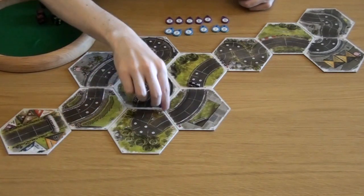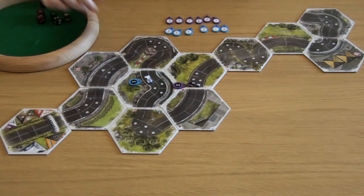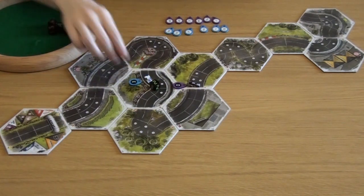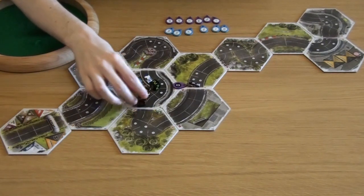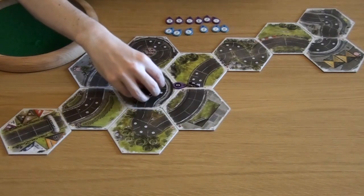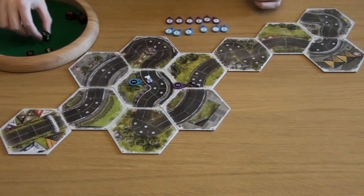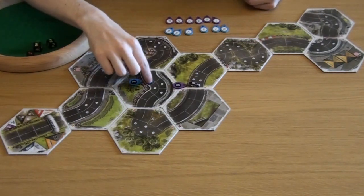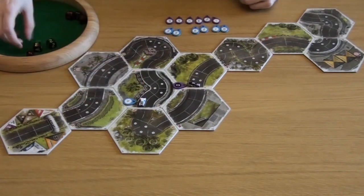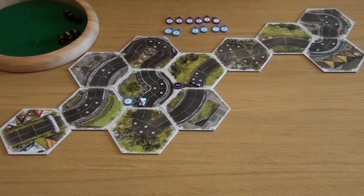So that was not how they wanted to end, but they are still in the lead, and the blue car does have a couple of tricky corners to navigate. It's going to want to be in second gear, then third, then fourth — but it doesn't really want to be in fourth gear so close to a gear one, gear two corner. It has to roll at least three dice and they have to be in ascending or descending order as per Rallyman rules, so two, three, four is all they can do.